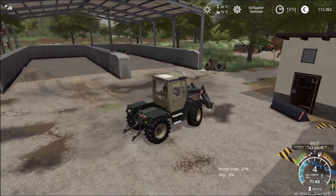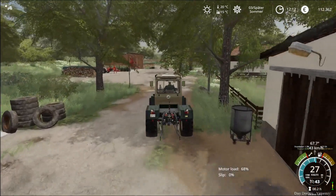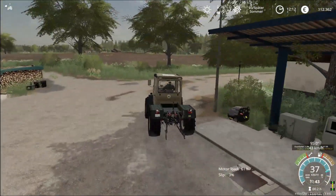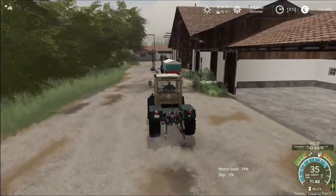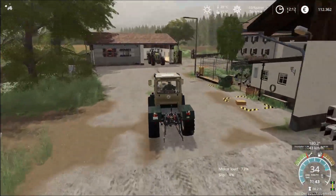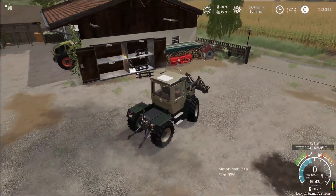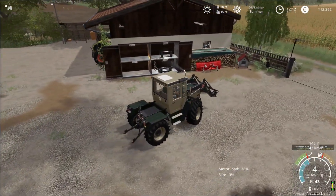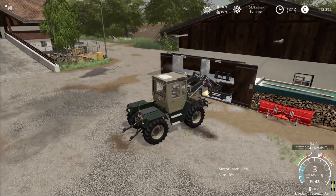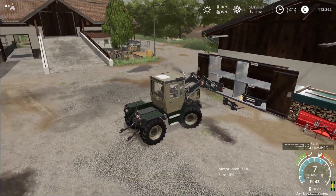Dann holen wir jetzt auf jeden Fall schon mal den Ballenspieß. Und dann werden wir mit unserem Futtermischwagen die erste Ladung Mischfutter herstellen. Was habe ich denn eigentlich hier in den Hängern drin? Müssen wir auch gleich mal reingucken. Mit dem Ballenspieß funktioniert es auf jeden Fall jetzt gut.